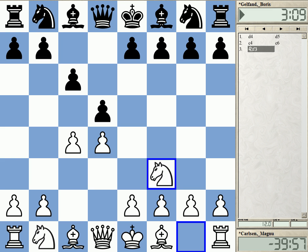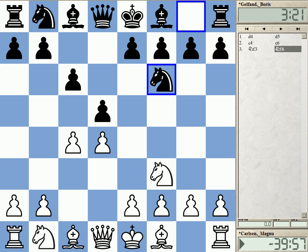Gelfand now in defense here with the Slav defense. He has a — I was about to say a limited repertoire, but this is not so true anymore. He introduced the Grunfeld to his repertoire for the world championship match. And besides the Slav, he can also play the Queen's Gambit Declined. So the Slav was certainly something to be expected among the things that he had played before.